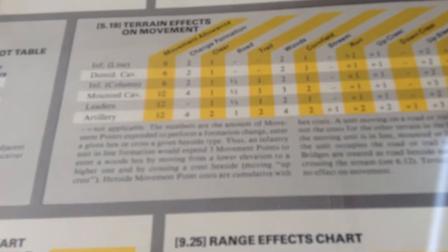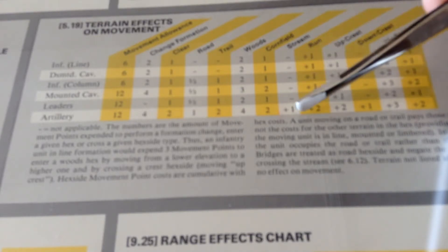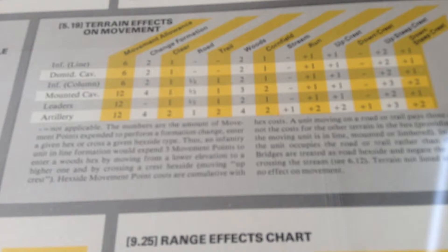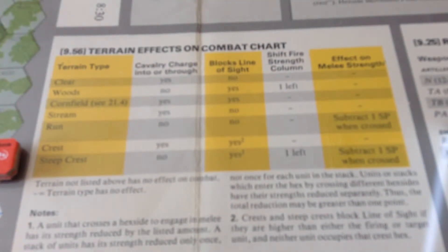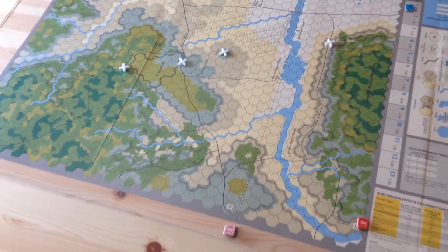There's your terrain effects chart. They have all the things we've come to be used to in a Civil War tactical game. Going up and down crests will cost various movement points. Crossing streams will be more expensive for artillery. Woods, of course. Trails will make a difference. Roads will allow faster movement. And to change formation — remember, in this game you can be in line or in column. And here's your chart for terrain effects on combat. Woods will make a difference, crests will make a difference. This era of maps by SPI I thought were very good; I really liked them. I think they were Redmond Simonson. I really like his maps for this series — they're very well done.